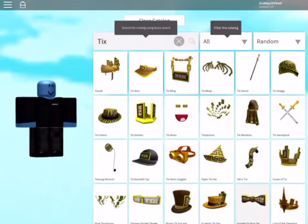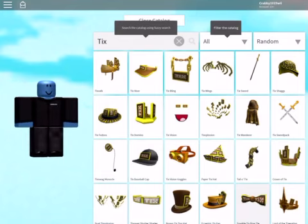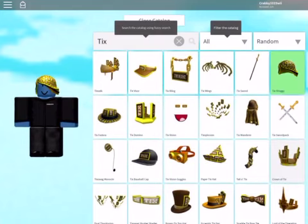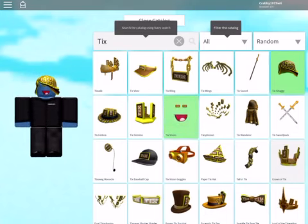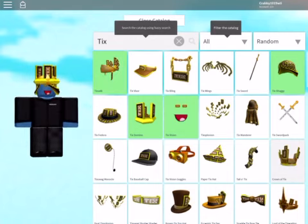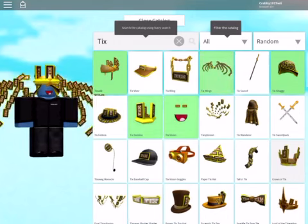Oh my gosh, we got Ticks Boy! Look at this. So let's get straight into this and wear some Ticks Shaggy — look at this fancy hair. We got Ticks for Life, and then let's put on some Ticks with Vision. We got a Ticks face, and then a Ticks Domino. Oh my gosh, we're a rich person!